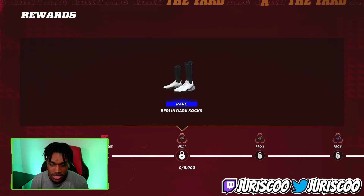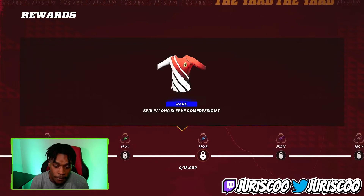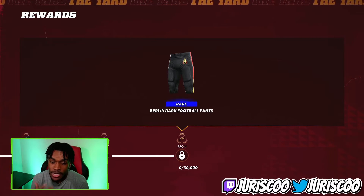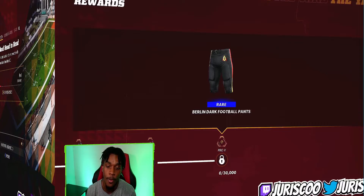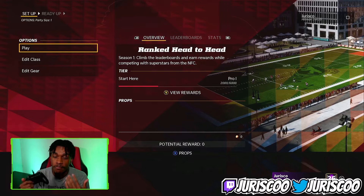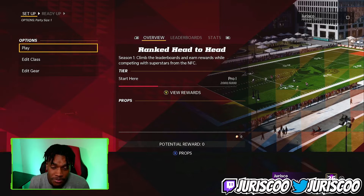Now you can see I have different rewards. Right here you can see Berlin dark socks, some mud packs, a whole bunch of new stuff — 10,000 cred for reaching Pro 4, and for Pro 5 you get Berlin dark football pants. The reason you want to prestige is because you get better props and more TP for each game you play.